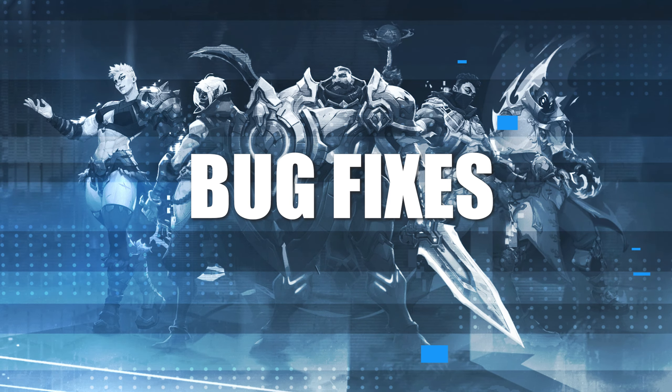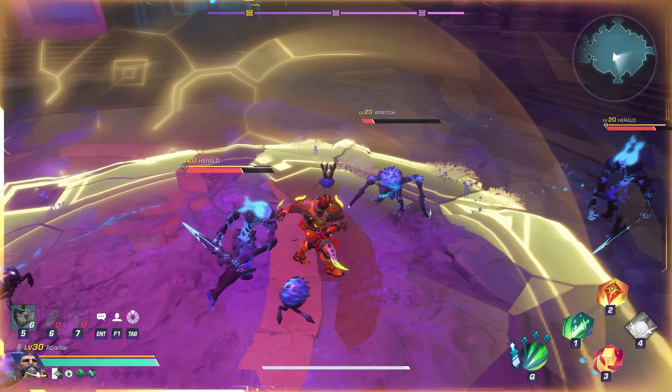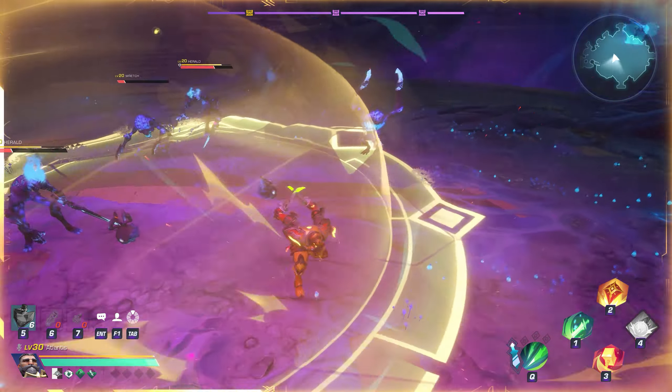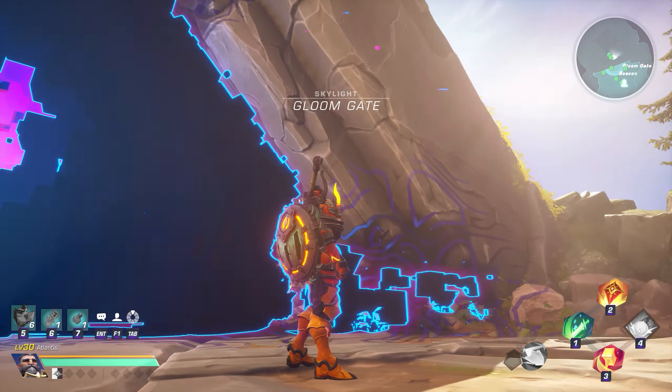There were a couple of bug fixes introduced in this patch, including a fix for the wrong XP being displayed at the completion screen, a Windgrave bug for rank 2 divine aegis that resulted in exponential damage has been fixed, and a bug that displayed tooth and claw being misaligned when sheathed has been fixed as well.